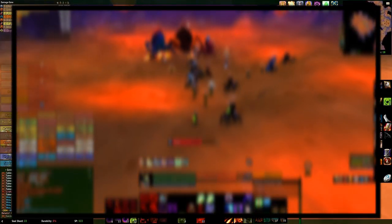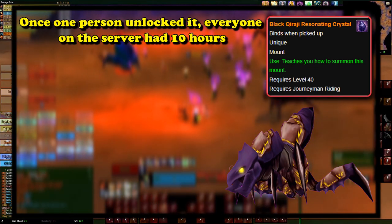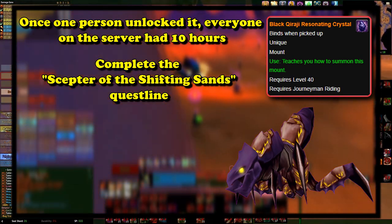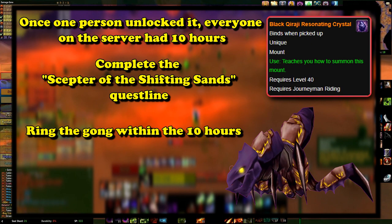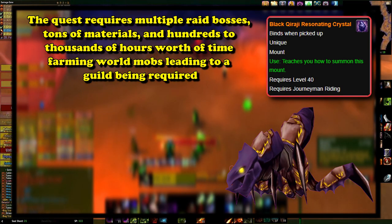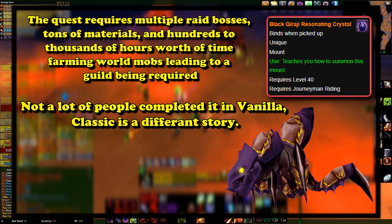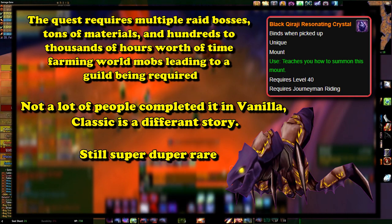Next, we'll talk about the legendary mount — the Black Qiraji Battle Tank. This mount was only obtainable for about 10 hours after the launch of the AQ40 event, which required a person to complete one of the longest and hardest quest chains in the game's history, and then ring the gong after the whole server came together and donated materials to start the event. Since the quest chain basically required an entire guild funneling all their resources into one player, the amount of people who were able to complete it before the very limited 10-hour window was very small. Which is why, even to this day, the Black Qiraji Battle Tank is still one of the rarest mounts in the game's history.